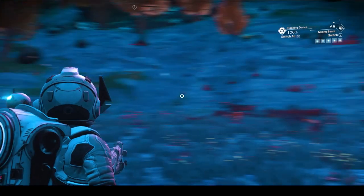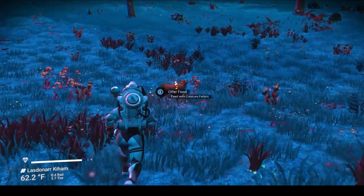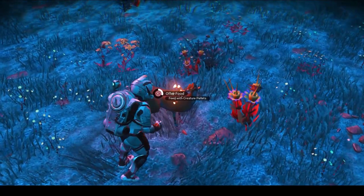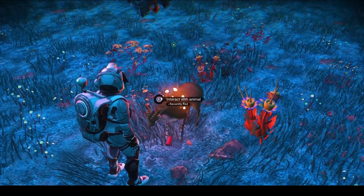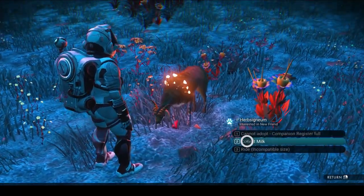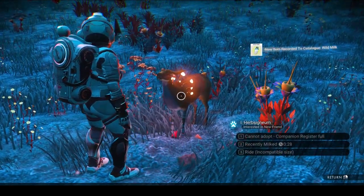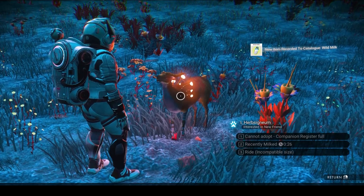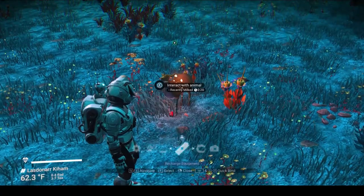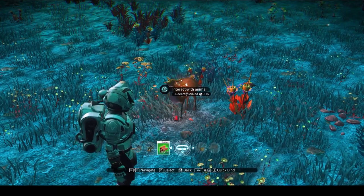Let's go find one more. Here we are looking for that final pet. This one has like lights on its back — it's growing light bulbs out of its back. Would you like to eat a creature pellet, my friend? Let me interact with you — you too have milk for me. This planet is fertile in animal milk. I need to empty my companion register — let's do that through the creatures menu.